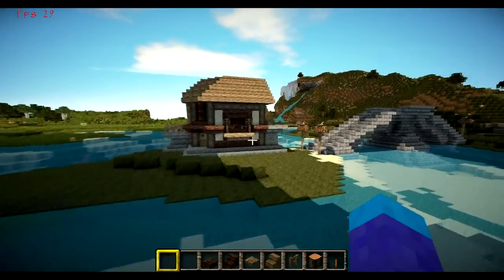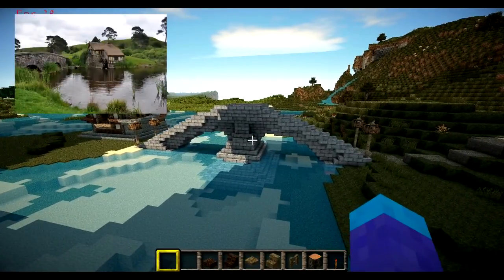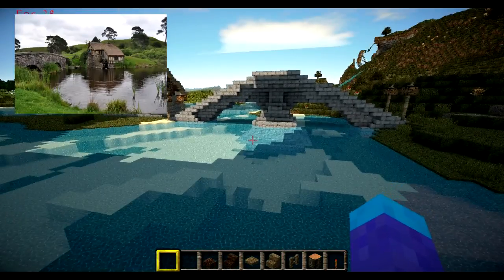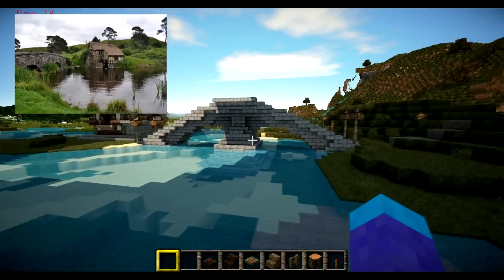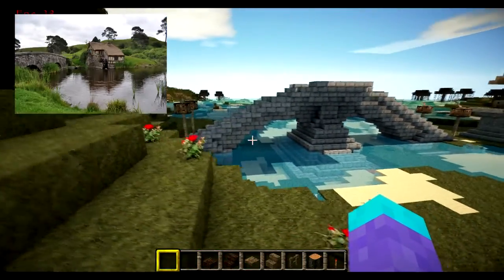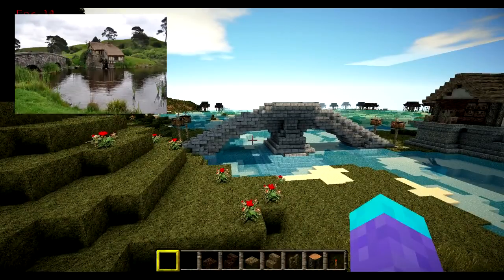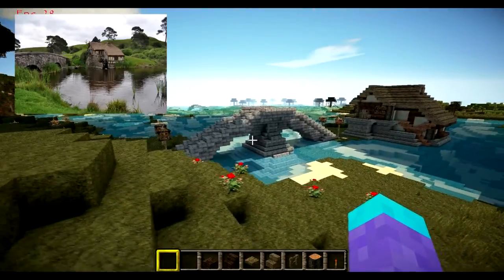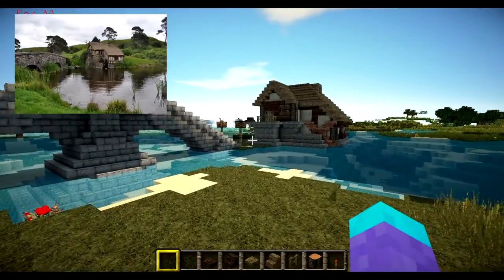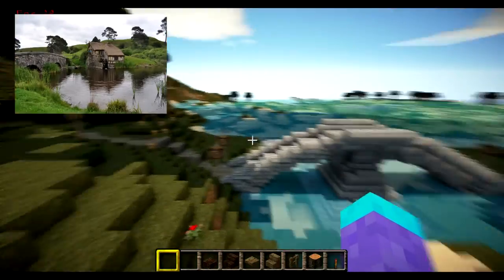The bridge looks super simple in the picture, but it wasn't easy in Minecraft — I built this bridge three times. The first time was cobblestone, like in the picture, but it didn't look right at all. So I rebuilt it with stone bricks and it looks much better. The cobblestone made it look dirty and not that good. I think I pulled off the picture pretty well. If you think it looks good, go ahead and leave a comment or a like.